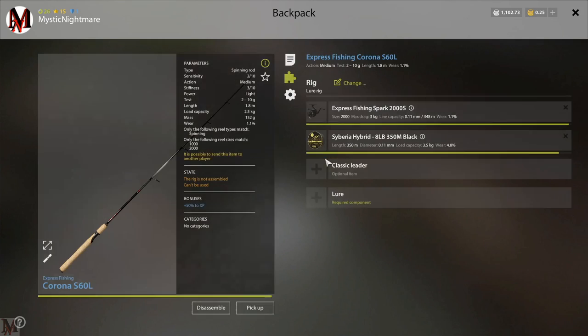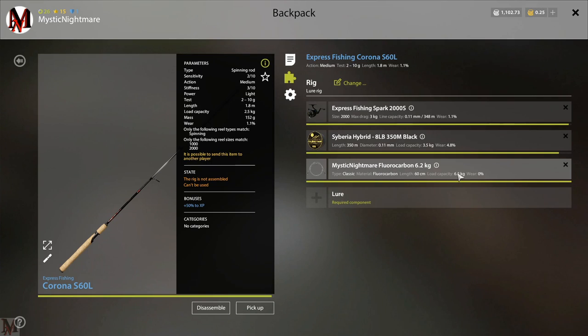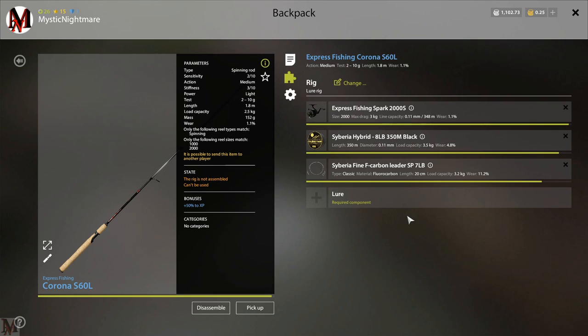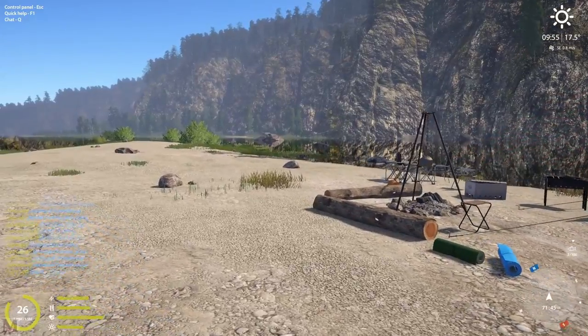I've made my own 6-kilogram, 60-centimeter fluorocarbon leader, which I really like. But to prove you can catch fish with the basics, I'm switching to a 3.2-kilogram classic leader and throwing on the Spiker 2-018. Let me show you where and how to fish.